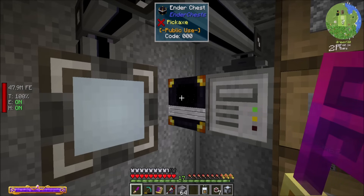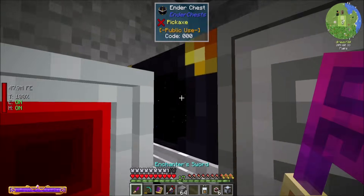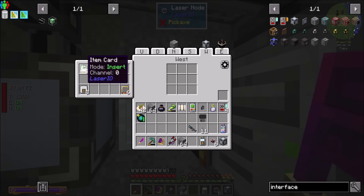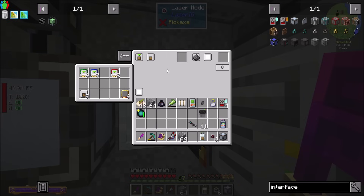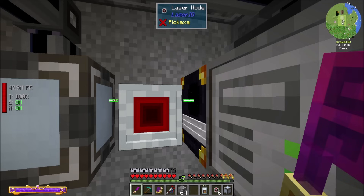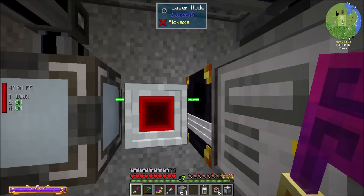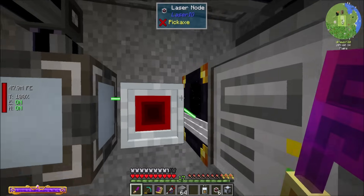So what I'm going to have here is a nice little cable hookup, and then a node between these guys. On the interface side, you're going to insert, and on the ender chest side, you're going to extract. Now you're going to extract a stack per tick from there straight into the interface. Interfaces kind of instantly do stuff, so that should be faster than extracting with an import bus.